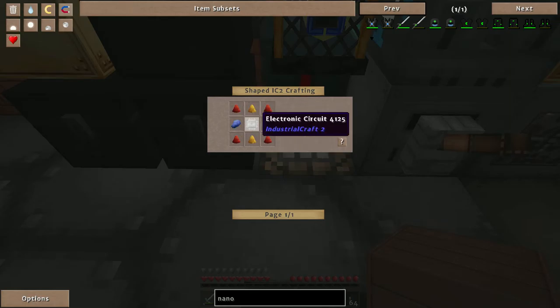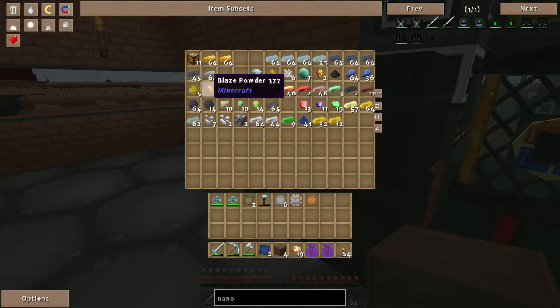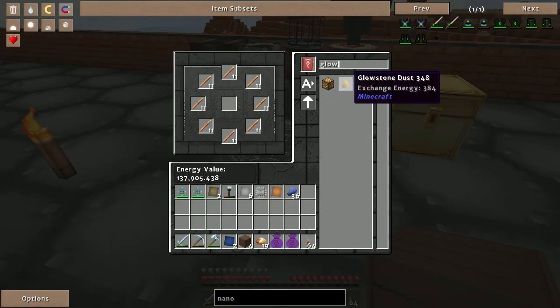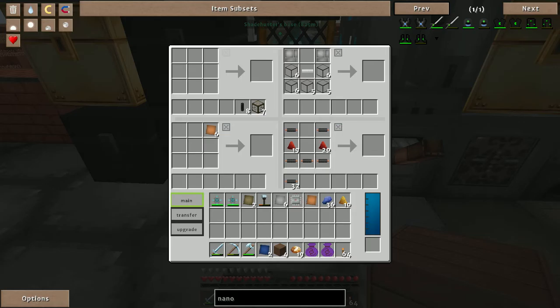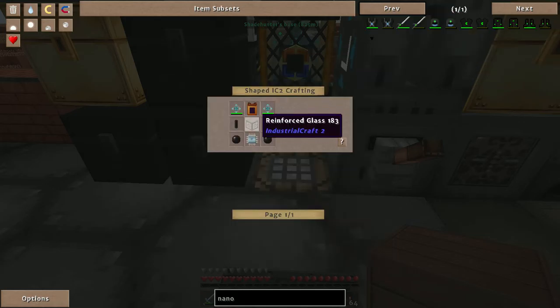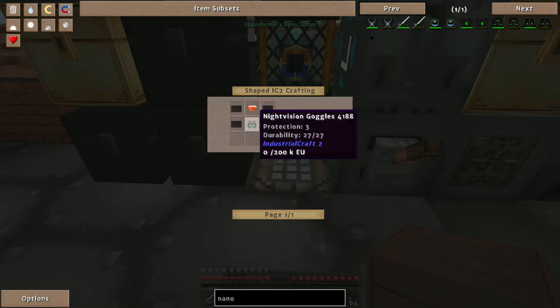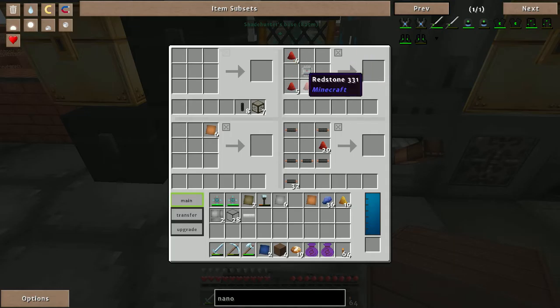Advanced circuit: electric components, lapis, redstone, glowstone. I've got some glowstone in here, and I can EMC some more. Lapis, okay cool. Glowstone dust — make it a nice round number. Advanced circuit: four in the corners, two glowstone, two redstone — dot pattern — up and down. I'll probably need another advanced circuit later but for now just one.